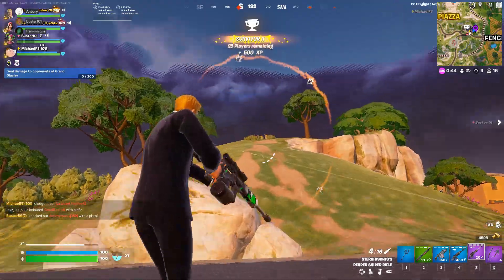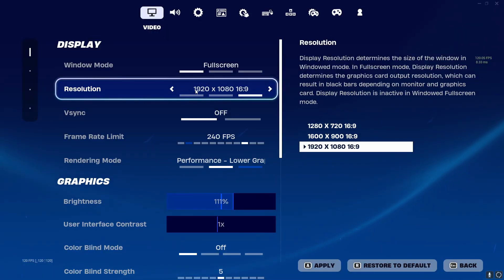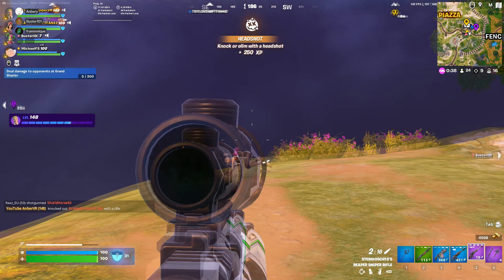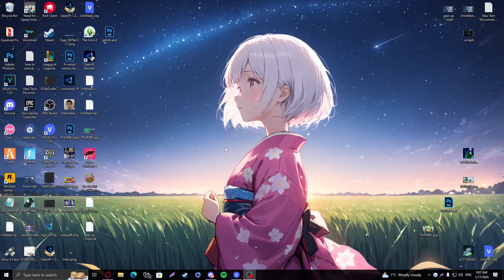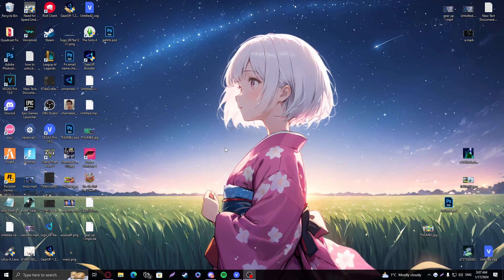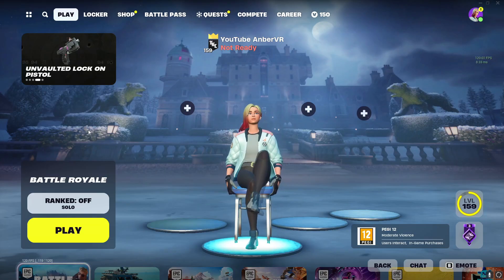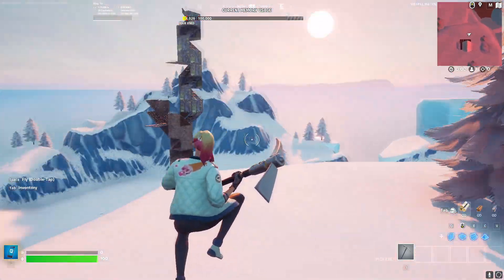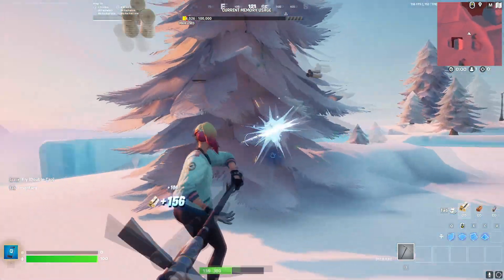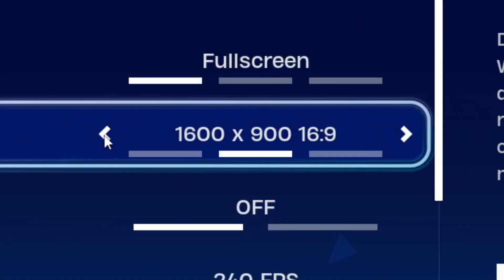Now what we're going to do is optimize the Fortnite resolution to go lower than the preset ones in the game, which will help us get a lot more FPS. This is a big one, so don't miss out on this. Here we are on my desktop. First things first, we're going to head into Fortnite and I'll show you guys how my Fortnite looks right now. This is the menu in the creative hub — this is the idea of how my world looks like.